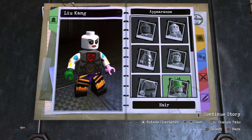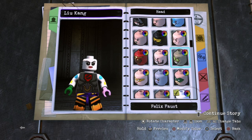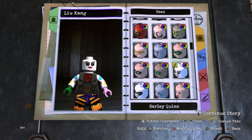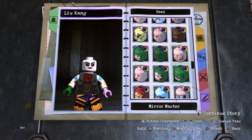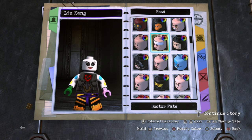But yeah, let's go ahead and get started with this custom. So first things first, for the head I went over to preset — I was gonna use Superman's, which is the same one I used for this Liu Kang custom a while back when I made the regular Liu Kang.